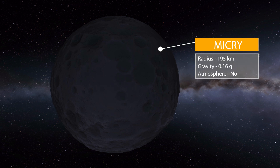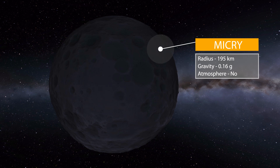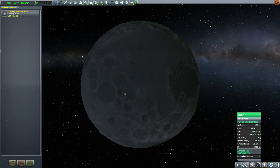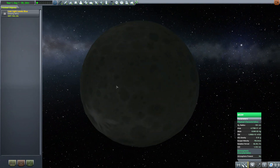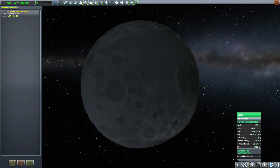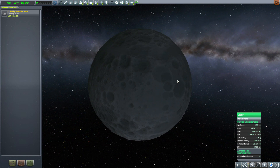Giza's moon is McCry — or McCree, I'm not entirely sure how to pronounce it. It's 195 kilometers in radius with a gravity of 0.16 g's and no atmosphere, making it one of the few bodies in this mod without one. As you can see, it's a pretty typical moon — terrestrial, pockmarked with all sorts of craters. A nice standard little thing with few interesting features, but all in all fairly standard as far as moons go.